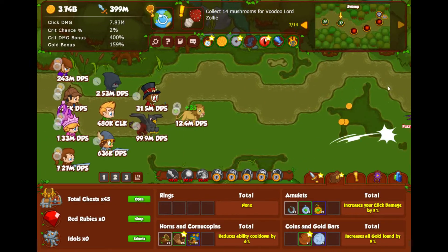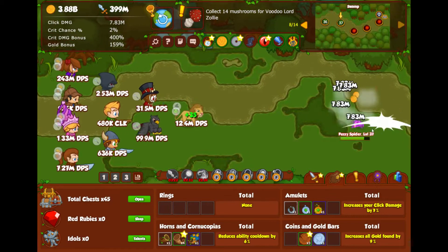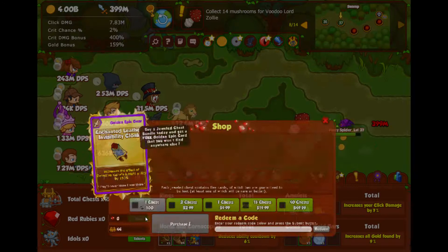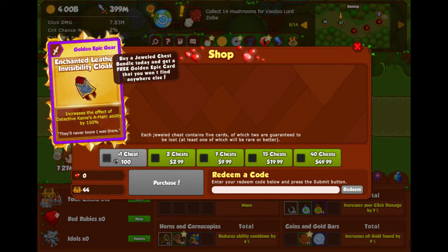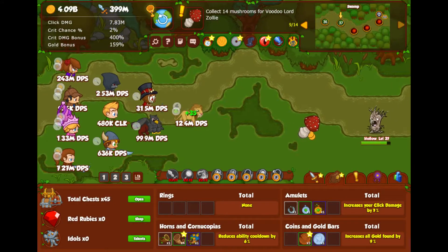Somewhere in this video there will be hidden a code to pick up your own jewel chest. Definitely recommend you check it out because that's a 100 gem value. Just type it into that redeem box whenever you find the code and you will have it — free jewel chest.